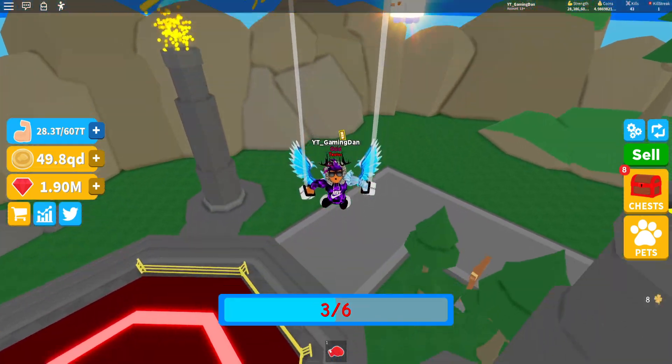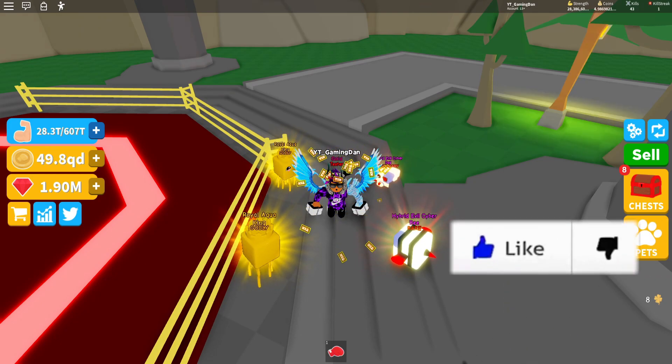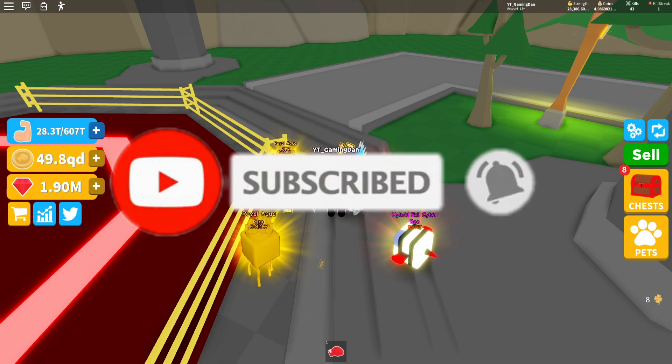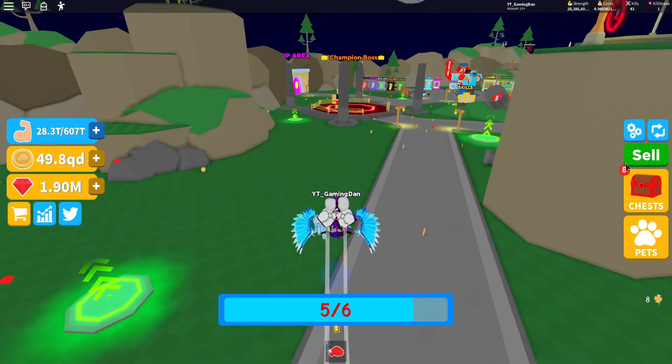So today guys, in this update, we get a new pirate boss as you can see over there. We get parkour being made easier, we got buffed the low box egg, flag rewards have been buffed, changed to gifts — they're now chests, and they've buffed them. The map has been changed around and carnies have been turned into gems.